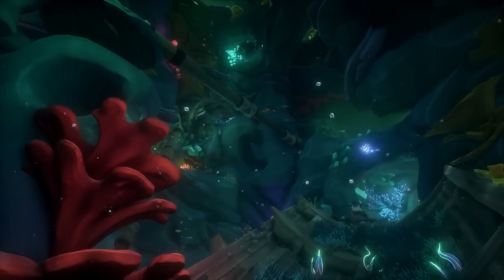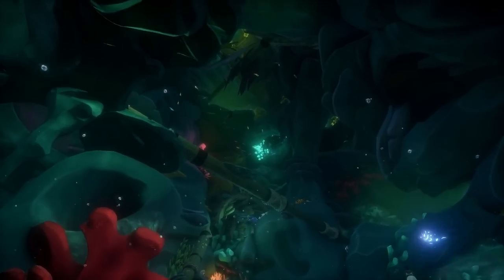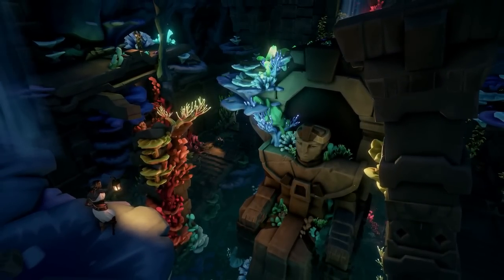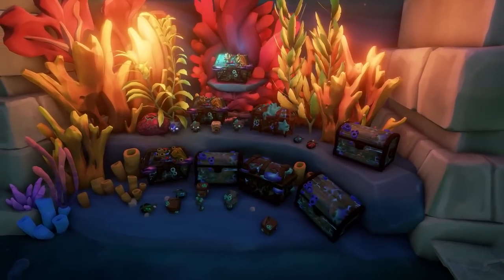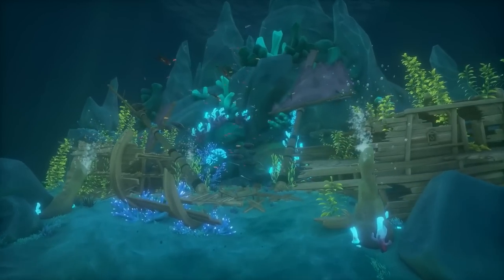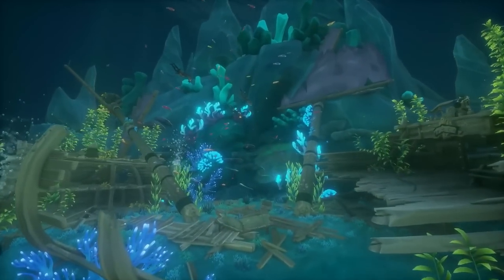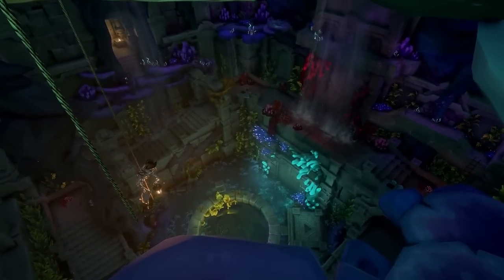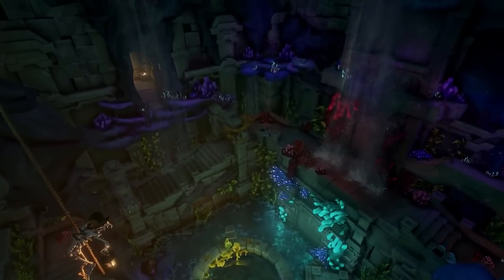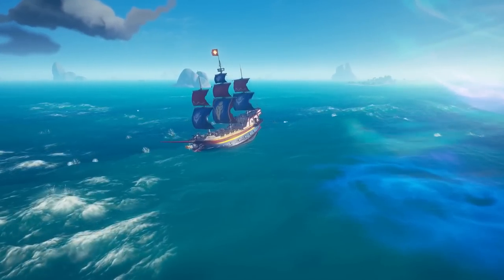This is something to really look forward to — how many times have you had a Chest of Sorrows on board, been fighting another boat, and wanted to sink them in a really funny way, but that chest just wouldn't start crying? Now you have a chest that will permanently cry, just like the Chest of Everlasting Sorrow you can find in Sea of Thieves: A Pirate's Life, Tall Tale Number 2, The Sunken Pearl, if you unlock the little extra bit for the commendation.